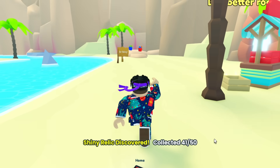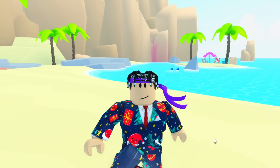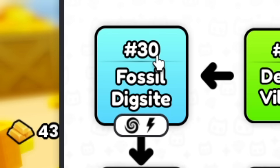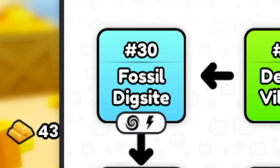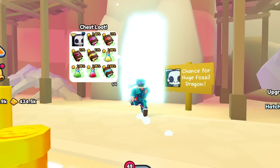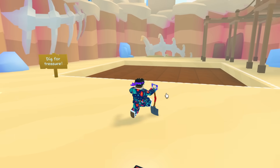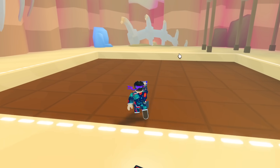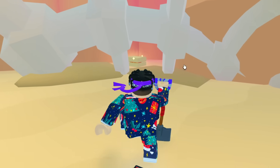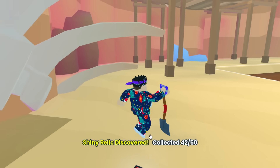I've still got nine to find. Please leave a like — if you've made it this far, you've got to leave a like. This is hard. At number 30 teleport, the Fossil Dig Site, there is actually one that I missed in the dig site — in the dig for chest mini game mode. It is right at the back behind the mine, right next to this massive dinosaur bone. You can actually just click it right there — that'll be number 42.